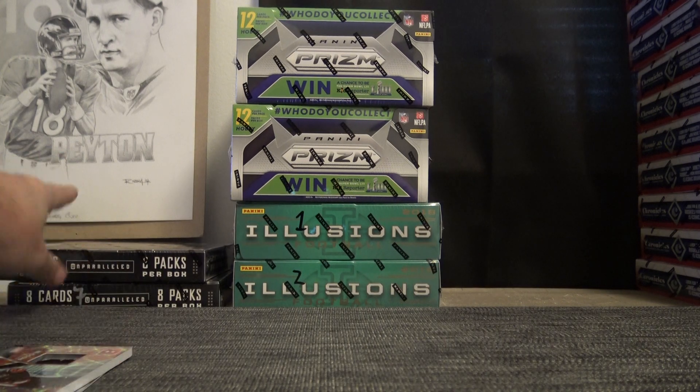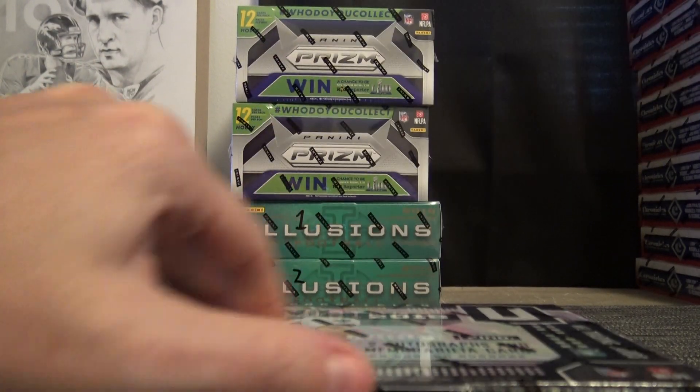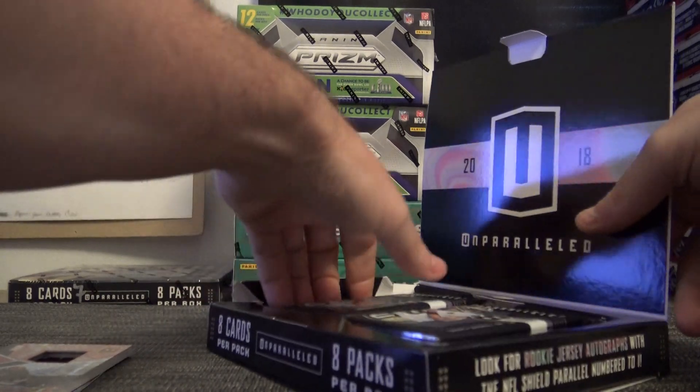Where to start — I guess we'll do Unparalleled first, it really doesn't matter. Random division — it's only eight spots in that so it gets more expensive. Looking around $190 for a random division eight-spotter. Everybody gets four teams.